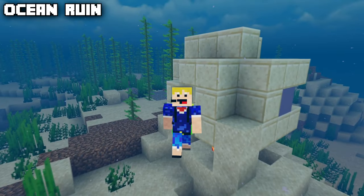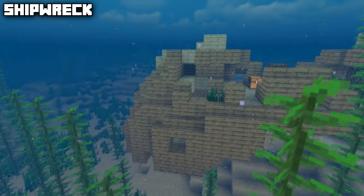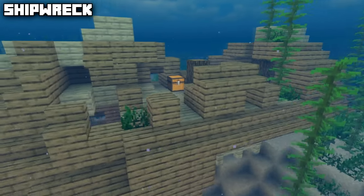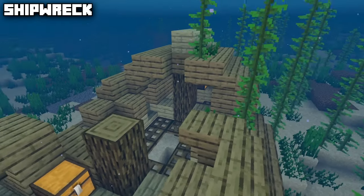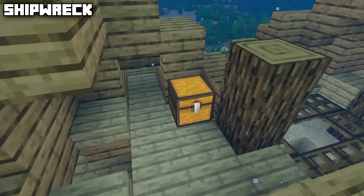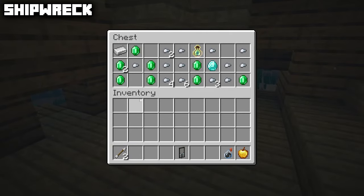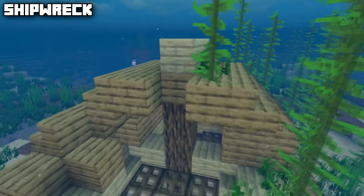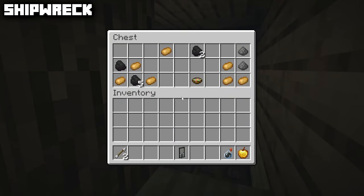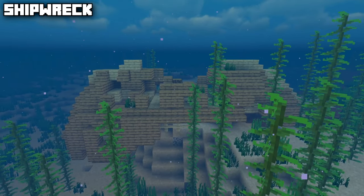The final underwater structure is the shipwreck. There are all different types — different wood types, orientations, and states of decay. If still complete, they contain three different chests: the one in the middle always contains a buried treasure map, the one in the back always contains great loot including iron, diamonds, and more, and the one at the front usually contains food, coal, and/or leather.